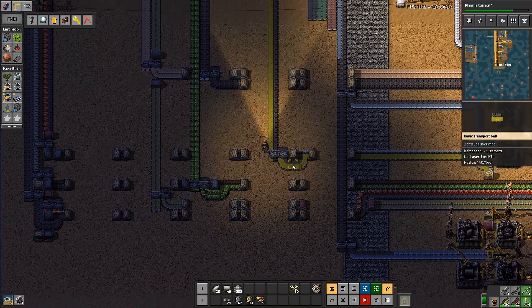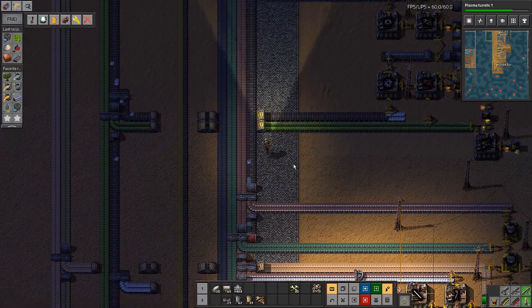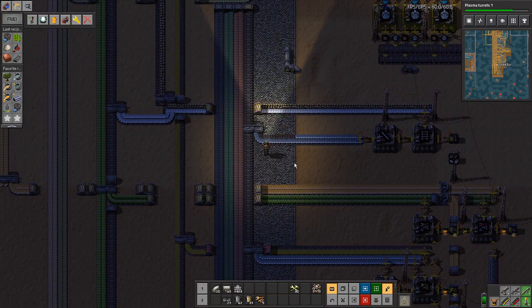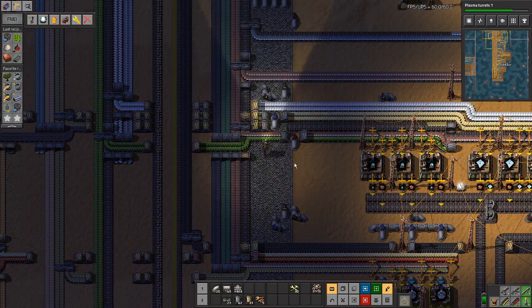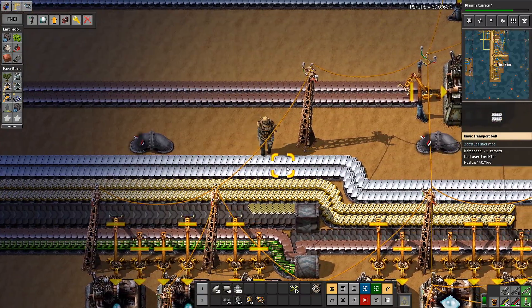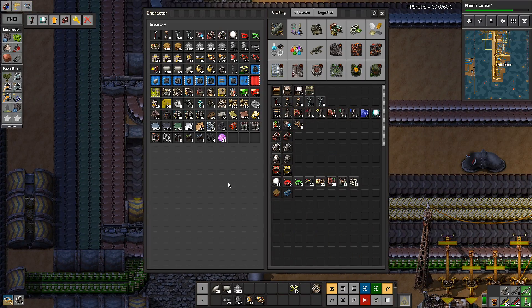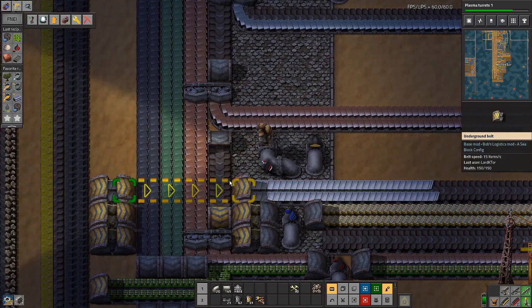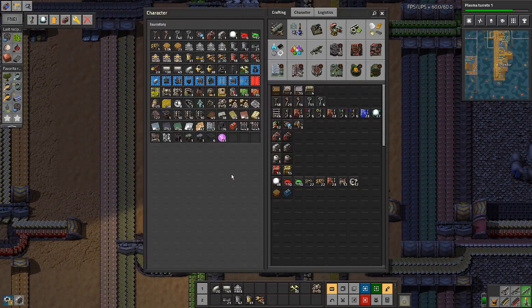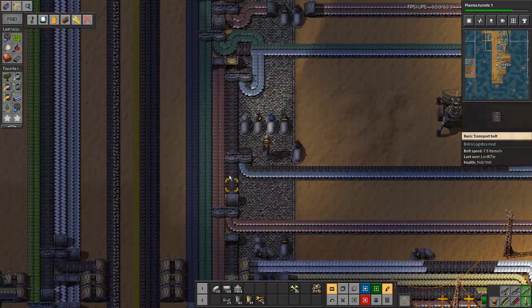Now we're short on steel. Where is some steel? This looks a lot like steel. So that would give us our iron ore train. I do need some fuel for it because I don't actually have a proper fueling stop yet.